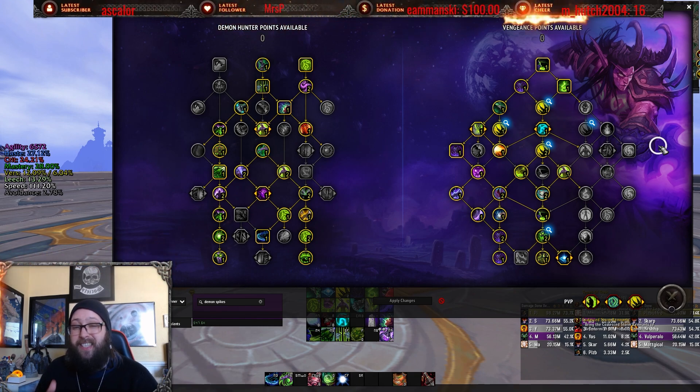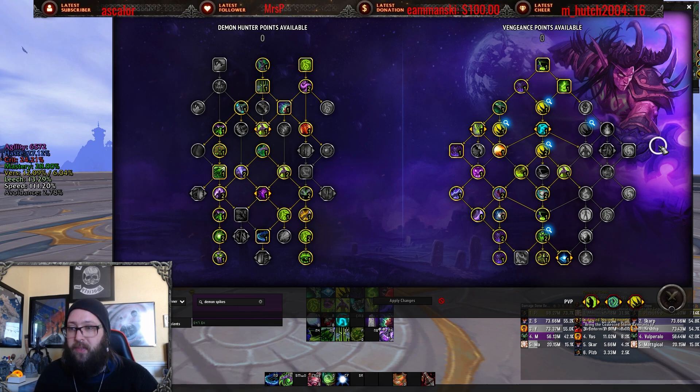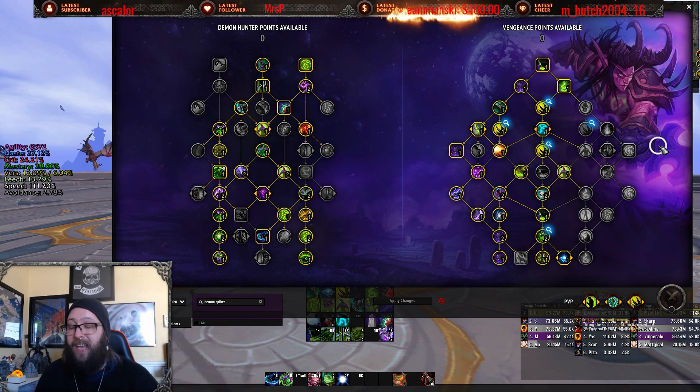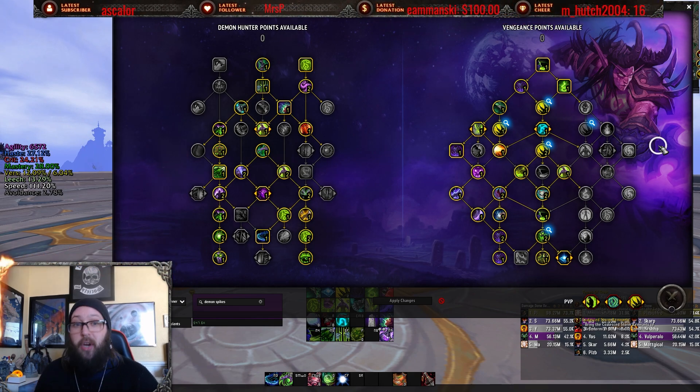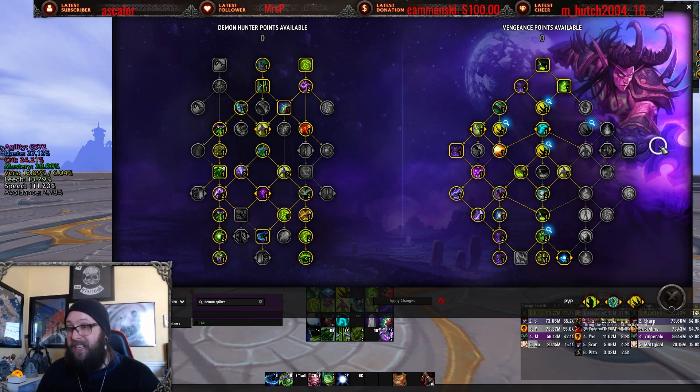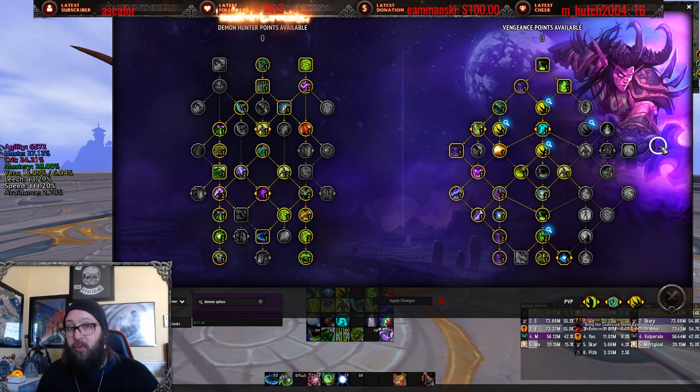So I think they could get a slight bump. I don't think a full 40% increase to Spirit Bomb healing is right — that's a little too much — but a slight buff to really help out their self-sustainability, which they are very dependent on to be able to live. I did a 17 Temple and got clapped straight through meta because I looked at my chat for a second.